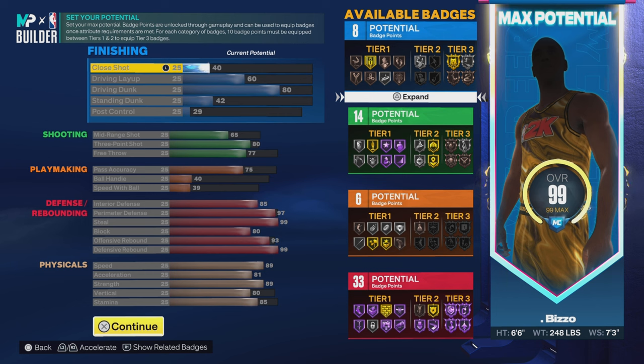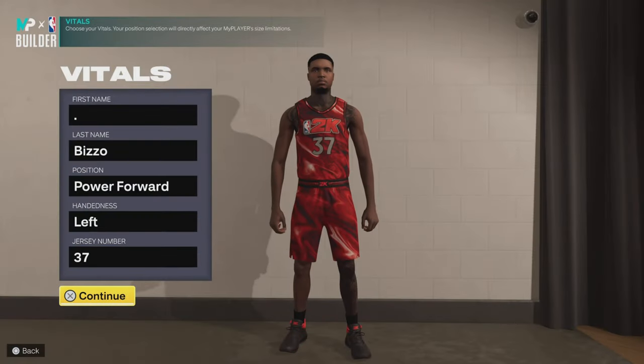The way I made this build is more so for spotting up. I would also put my plus-four badge points into defense on this player, and if you hit level 39 each season, add those to your defense too — and you're gonna be able to run some crazy badge loadouts.